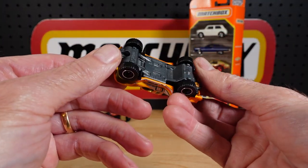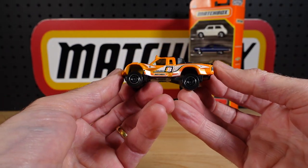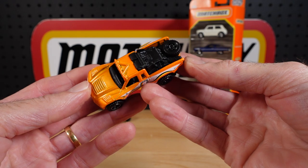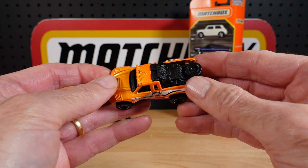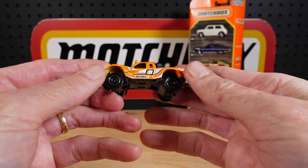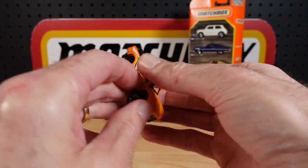Baja Bullet — yes, I've got the Baja Bouncer, the Baja Buggy, the Baja pretty much everything else, but this is the Bullet — lovely orange, Falcon tires, number eight. All manner of gear on the back makes me wonder how it doesn't go skyward when you go over a sand dune, but I'm sure they manage. Blacked-out wheels, almost — sort of a dark bronzy. Looks good.